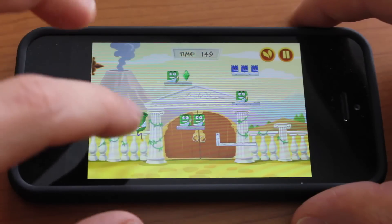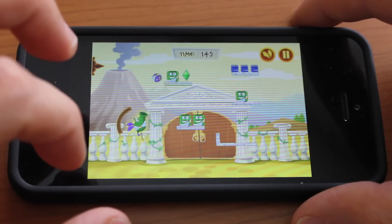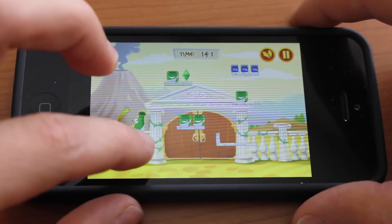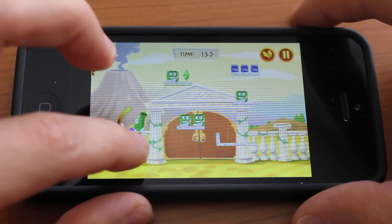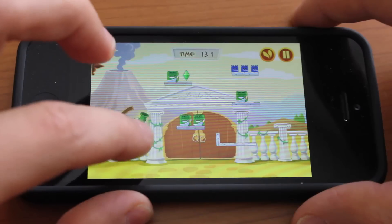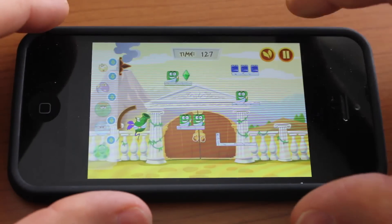Let's use this purple guy — he's a little bigger and stronger, so hopefully we can get somewhere. That was a horrible shot. Let's go ahead and try it again. Oops — I guess we only had one of them.